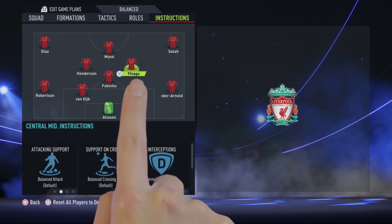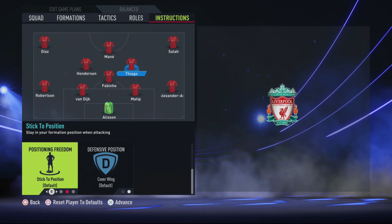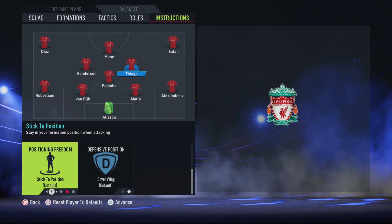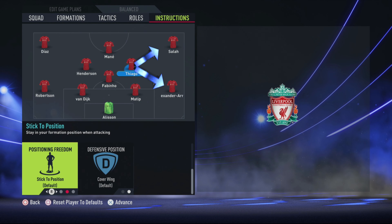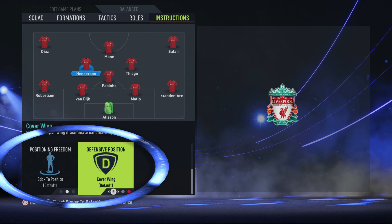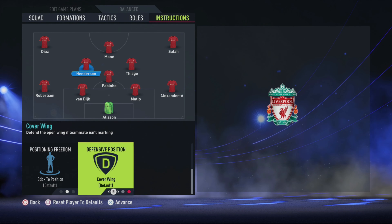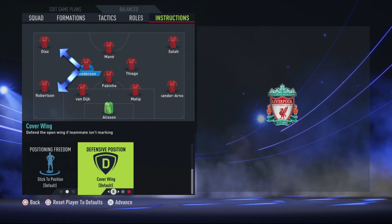Central midfield — Thiago: you want a balanced attack, balanced crossing runs, normal interceptions, and stick to position. Very key to cover those wings, because your wingers are going to get forward. You need your left and right midfielders ensuring they stick to their positions and cover those gaps. Same for left midfield: balanced attack, normal interceptions, but stick to position and cover the wing. This gives Robertson, Alexander-Arnold, or your left/right back wing backs the chance to push forward and use their whip with crosses and free kicks.